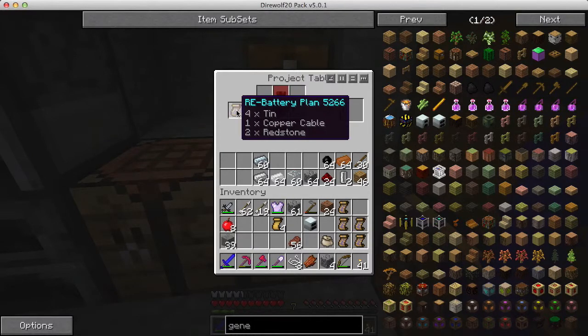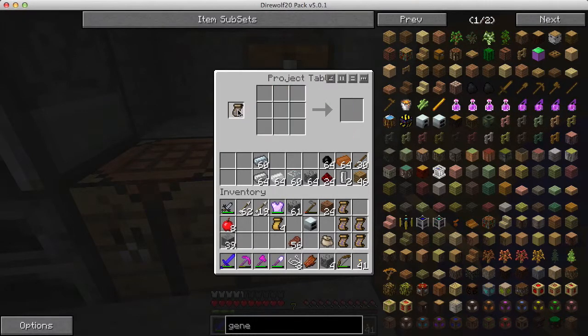I need more cables - I need three cables. Let's do that. Cable, cable, cable - here's the cable plan. I got six more cables. That's enough, so I will take that away and put down the battery plan.